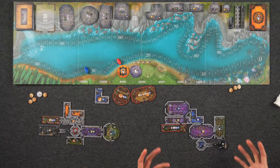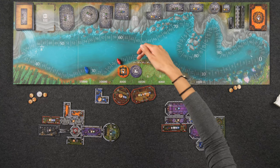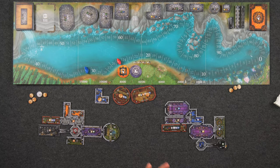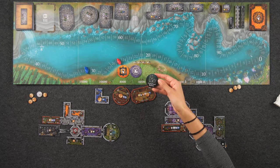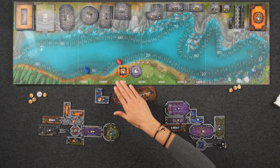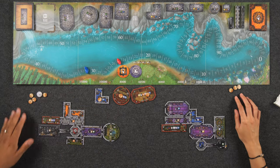Whoever has the largest cumulative square footage gets eight points; second place gets four. In higher player counts there's a third and fourth place for points. If there's a tie, tied players add up the total points they were supposed to receive plus the next level of points and divide evenly. Other king's favor tokens have to do with the number of rooms of a specific type, and still others have to do with specific configurations of rooms — so each game is scored a little differently. Players then score points for each of their completed bonus cards, and for every 10,000 coins you have left over you score one point. Whoever has the most points wins.